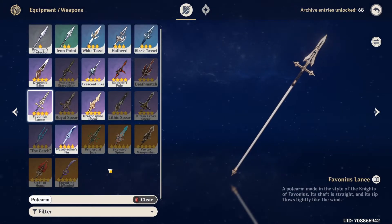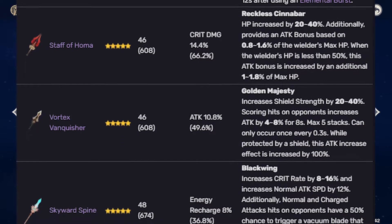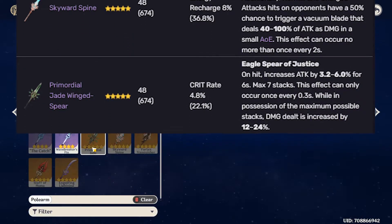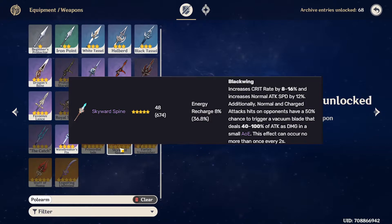Moving on to 5-stars, we have, in order of ascending base attack: Engulfing Lightning, Staff of Elegy for the End, Vortex Vanquisher, Skyward Spine, and Primordial Jade Winged-Spear. Primordial Jade Winged-Spear could be really good for Shenhe, since its passive gives you attack and it has the highest base attack of 674 at level 90. Similarly, Skyward Spine could finally get some use with Shenhe, with 674 base attack as well, and Energy Recharge in case Shenhe does need a lot of energy.